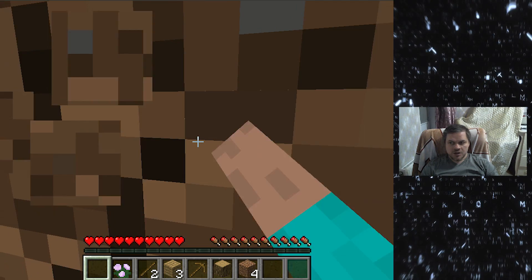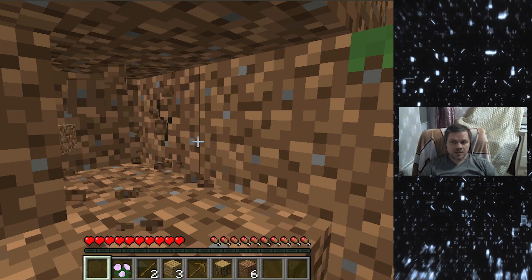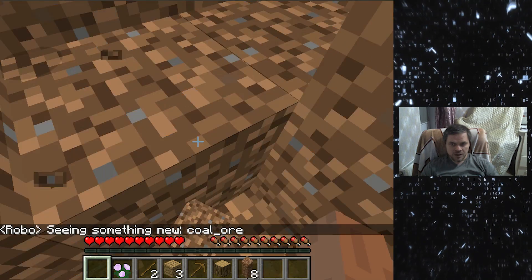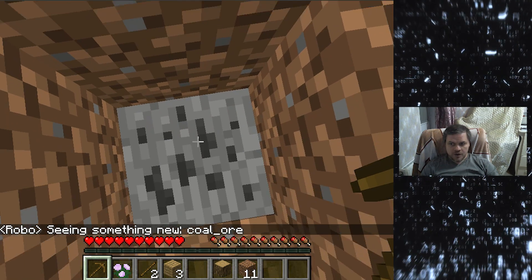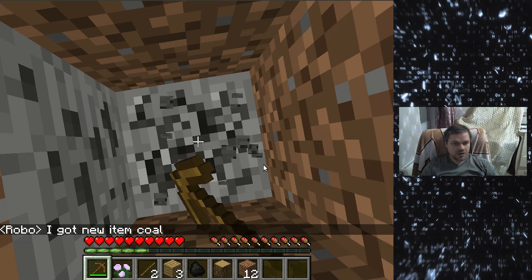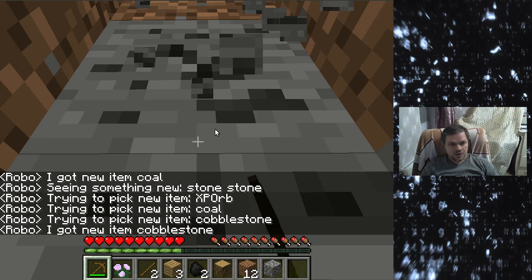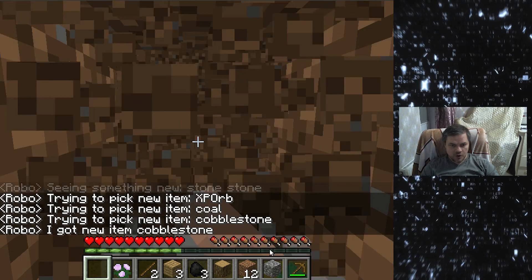But currently it just searches for novel blocks around, and when it sees no novel blocks, it starts searching by reallocating. As you can see, the agent has already found a bunch of blocks and items. It has likely found coal ore, and it continues to discover additional kinds of blocks.